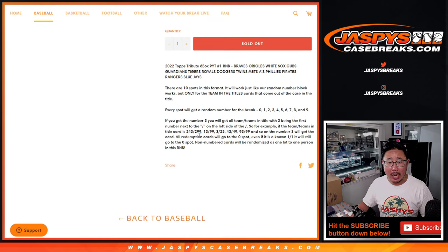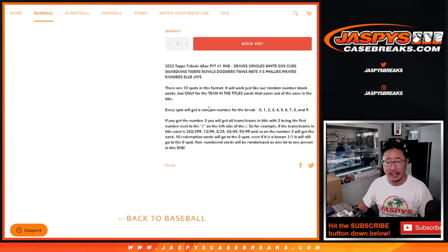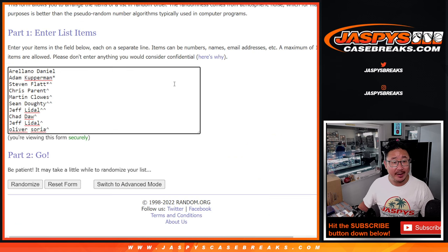There are going to be some non-numbered base cards, so we're going to randomize those as one lot and they'll be randomized to one person in this break. If there are non-numbered hits — which I don't think there are too many of — we'll separate those out. We'll cross that bridge when we get there in the next video.